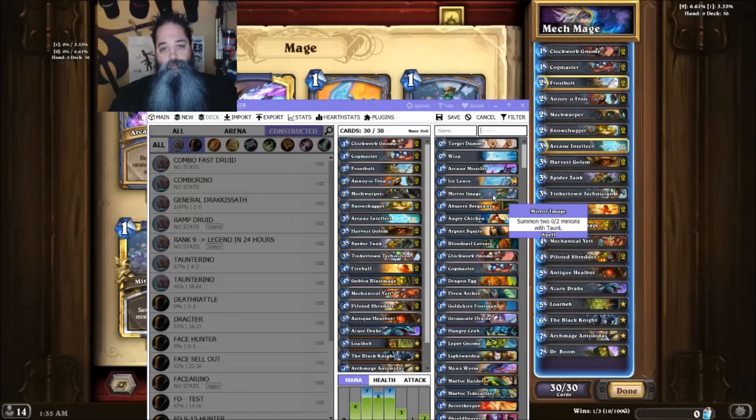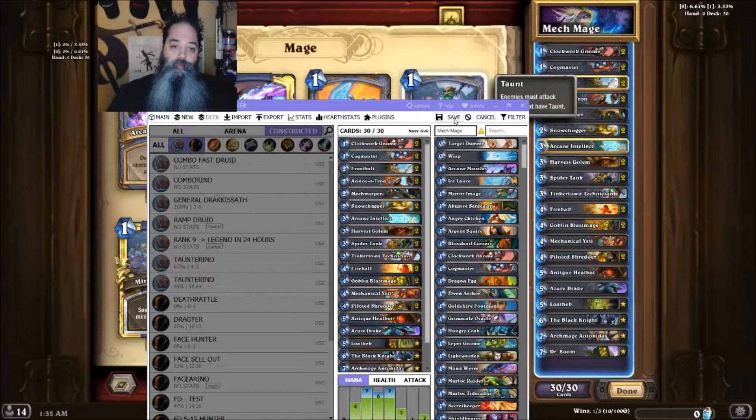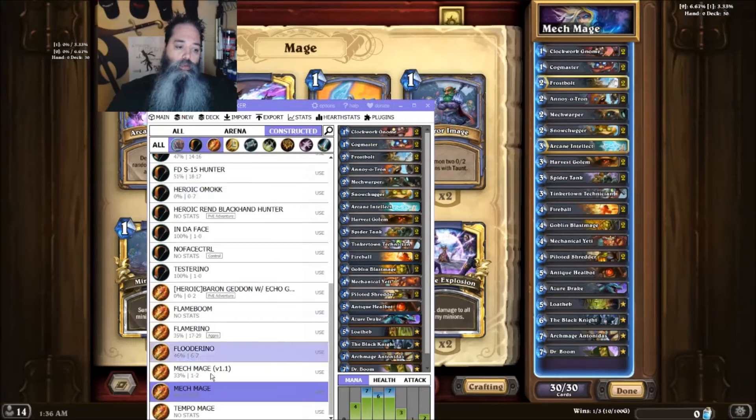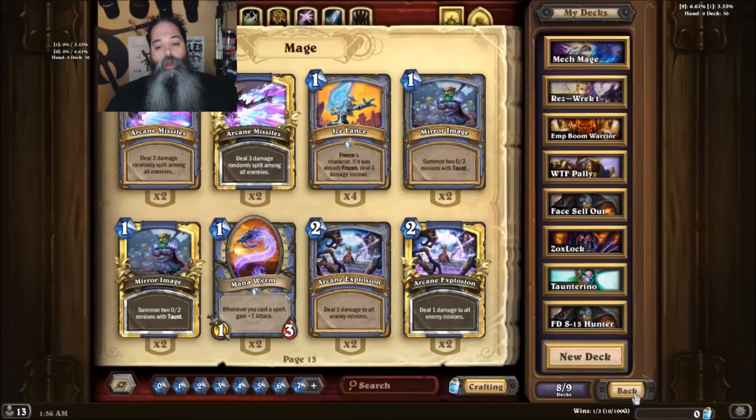Now it's done — we have imported it into the program. We'll give it a name. We've named it Mech Mage. Then you would click Save, it would save it, and you'd be done. I already have it saved so I won't do it again, but you click Save and it will show Mech Mage listed. That's for the ones you already have completed.